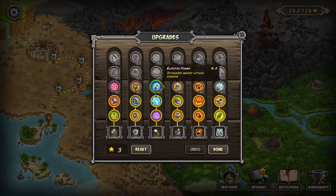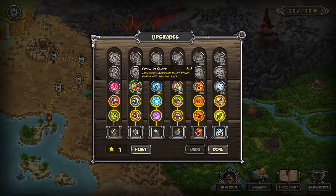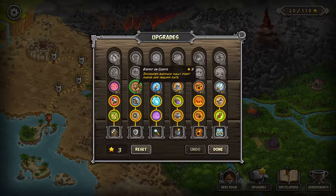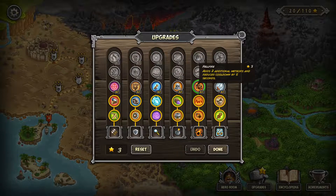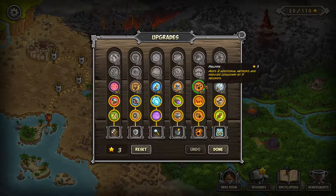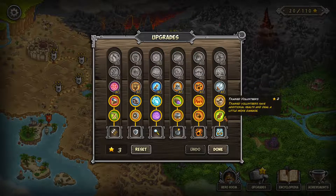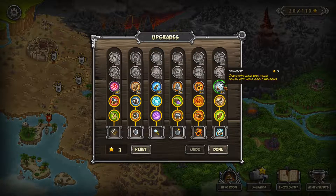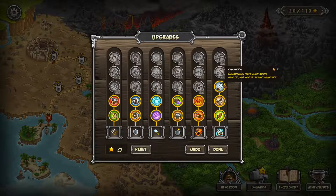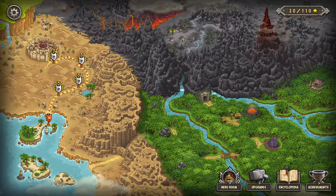Looking at these upgrades: these three give us increased damage on our towers, while this one increases the rally point and healing rate of our soldiers. This lowers the cooldown of rain of fire by five seconds and adds two additional meteors. This one gives us better fighters — they went from trained volunteers to men-at-arms — and I'm going to get this upgrade to make them champions, so even more health and great weapons. They look cooler, so that's what I'm all about.